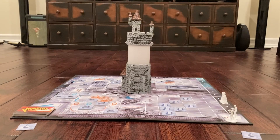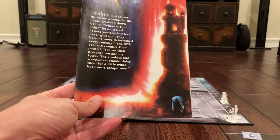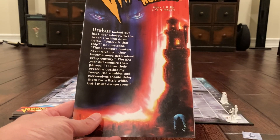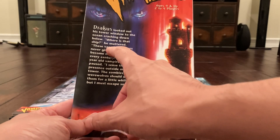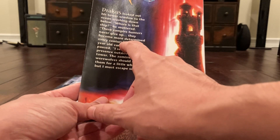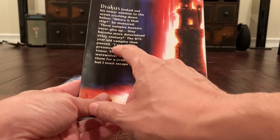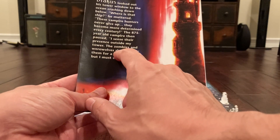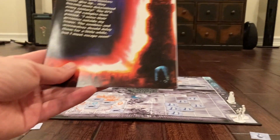Here for two players, we'll just read the little intro: 'Dracus looked out his tower window to the ocean crashing down below. Where is that ship? he muttered. These vampire hunters never give up — they become more determined every century. The 875-year-old vampire then paused: I sense their presence outside my tower. The zombies and werewolves should delay them for a while, but I must escape soon.'